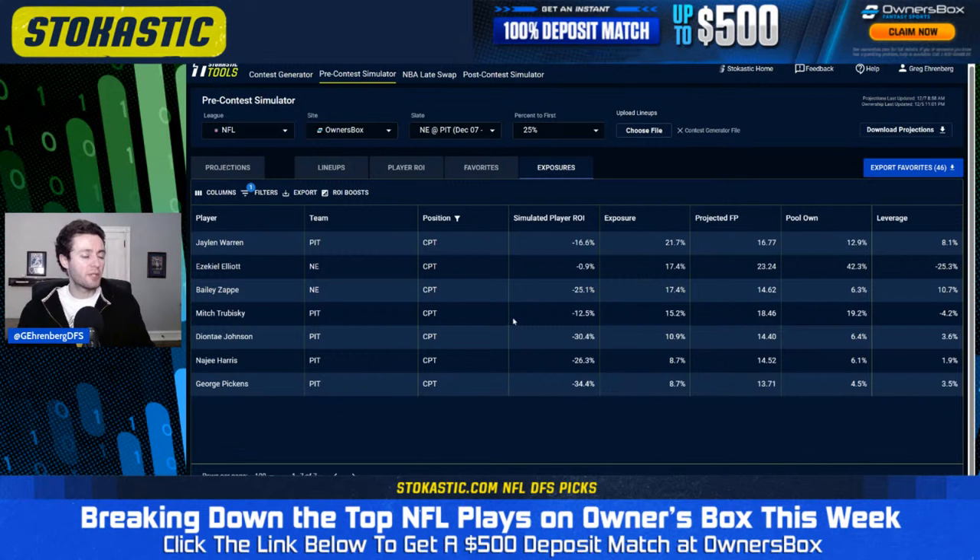Other players we're getting to in the multiplier spots are mostly coming from Pittsburgh — Mitch Trubisky, Deontay Johnson, Najee Harris, George Pickens. The Jalen Warren to Najee Harris split has been extremely frustrating lately. We have Jalen Warren projected for more fantasy points over Najee Harris, and Warren has been way more efficient this year. But Pittsburgh insists on giving Najee Harris more snaps and touches every week, even though the coaching staff keeps saying Warren is going to get the bulk of touches. We're projecting it to be Jalen Warren again — let's see if it actually ends up being the case tonight.